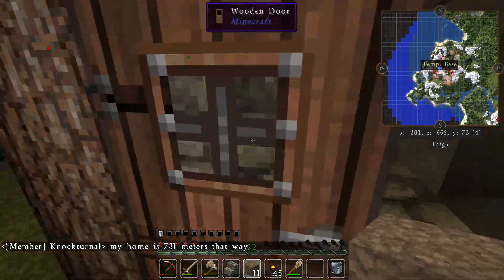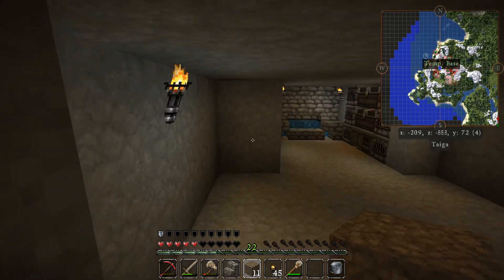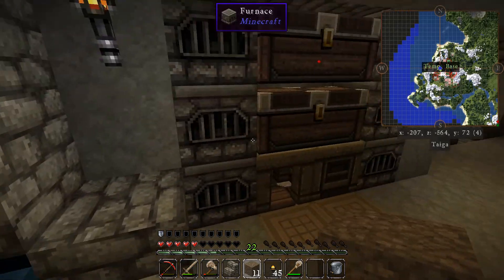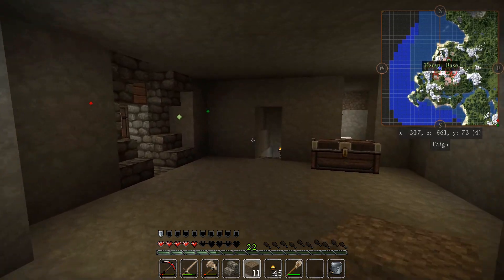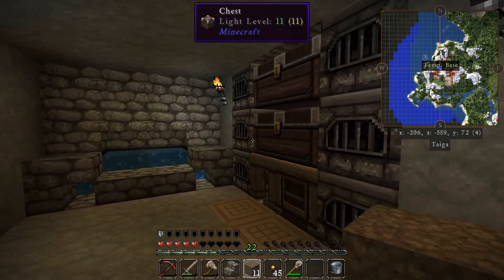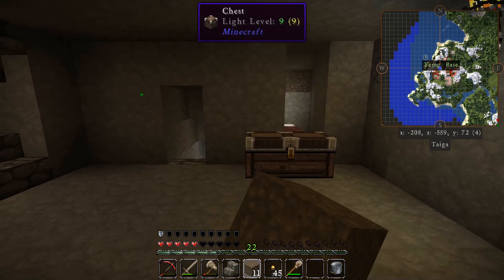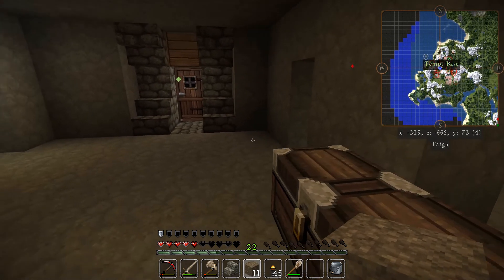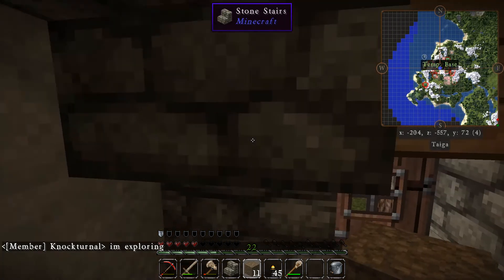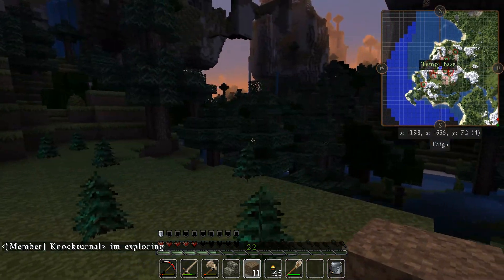I'm going to start cleaning up the area a little bit and marking out areas to build. I'm moving the bed over here. I've got a good crafting station set up, a little fountain here so I have an infinite water supply. I'm going to start some food production so I'm not starving constantly anymore and I can actually sprint. I've got to get a basic storage set up — that'll be my basic base to begin with.